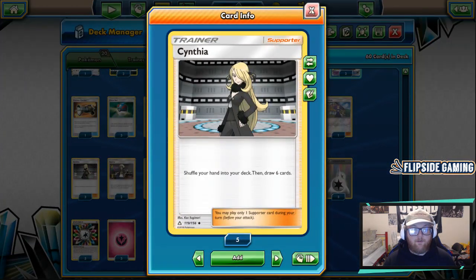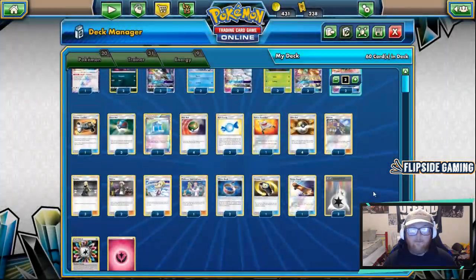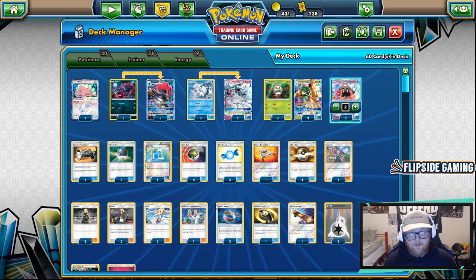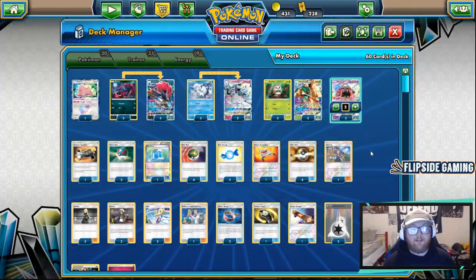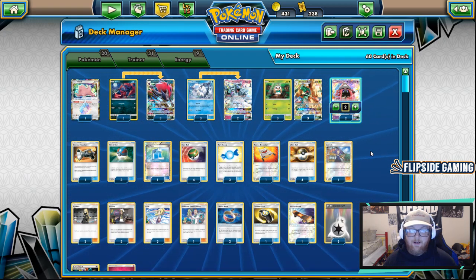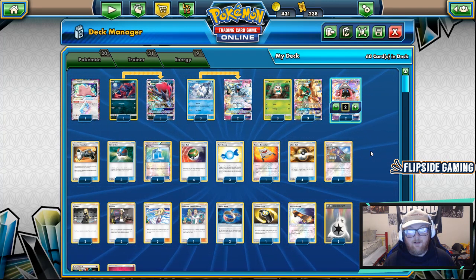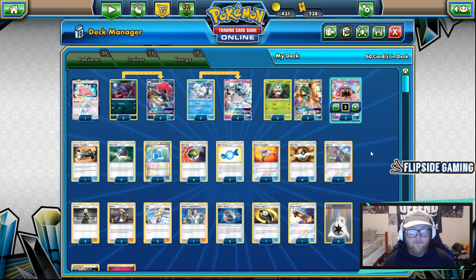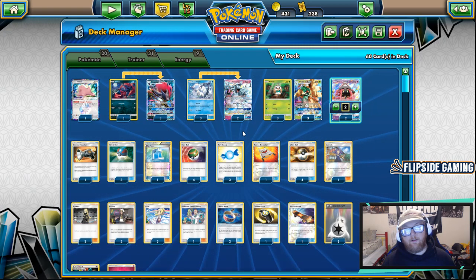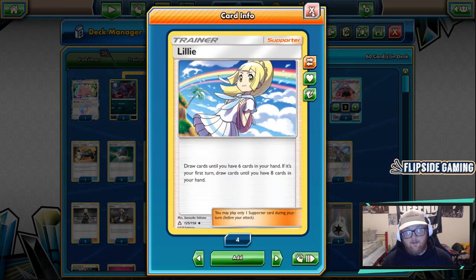For draw supporters we have three Cynthia, and just recently I changed from four Lillie to three Lillie and one Professor Elm's Lecture. I'm using Lillie as my main turn-one supporter to get Nest Balls, Great Ball, and Ultra Ball going and get our board established. But there are turns where I'll have a Vulpix active, a Zorua in hand, a Rowlet and a Rare Candy — so I can't empty my hand fully. In those situations Elm is better: you can Lele into Elm for three more basic Pokemon on the bench. Cynthia is better mid to late game because if you're drawing with Zoroark's Trade your hand will be bigger, so Lillie won't draw you many cards. The deck is built primarily around the ball search engine plus Lillie.